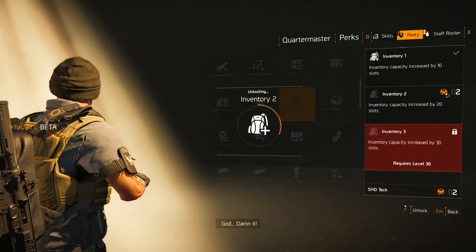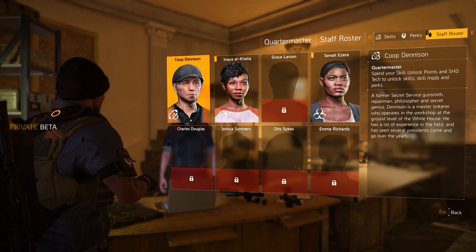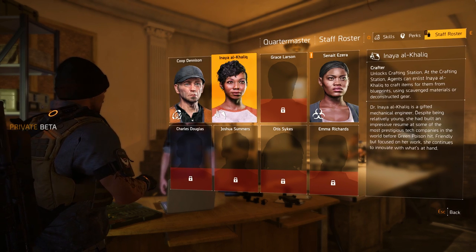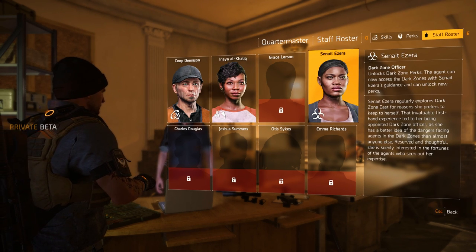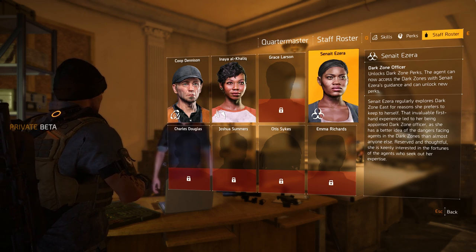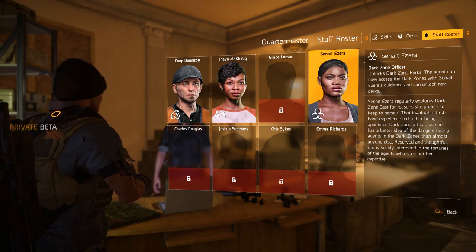These aren't lootable items anymore but you can unlock them here. You can also check the staff roster to see the preparation for the Base of Operations. Each of the eight staff members represents an upgrade for the Base of Operations. Coop is the quartermaster for skills. Inaya is unlocked after helping the theater settlement — being an engineer she adds a crafting station. Seneid is the Dark Zone officer, meaning Dark Zone upgrades are separate from the other groups. Charles provides a firing range and Grace will add a clan server room.